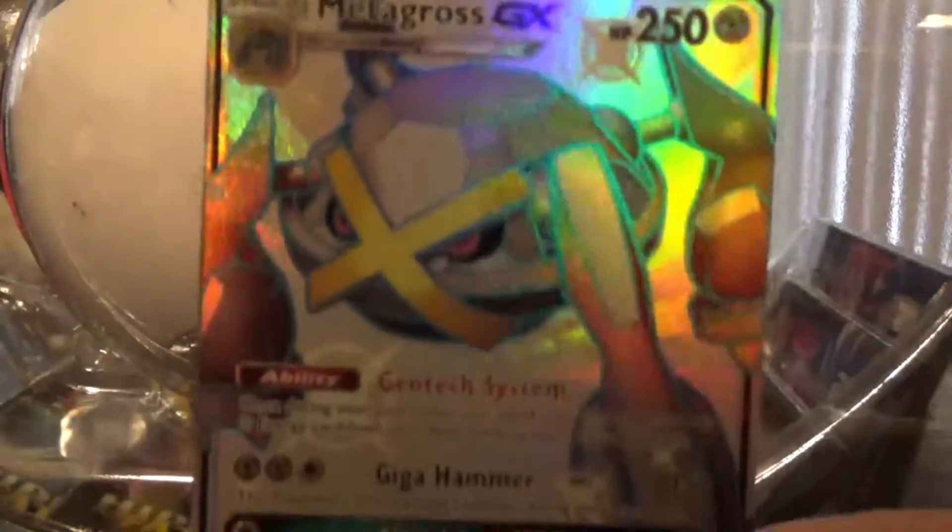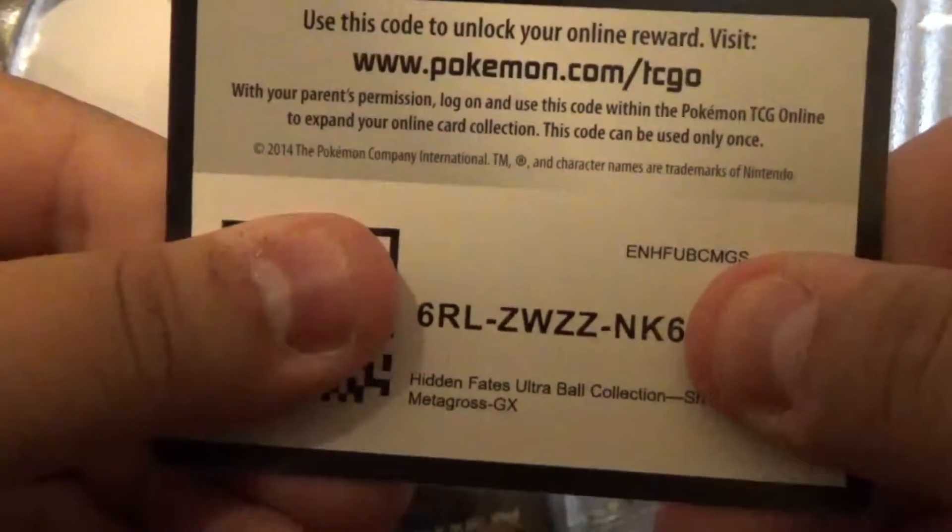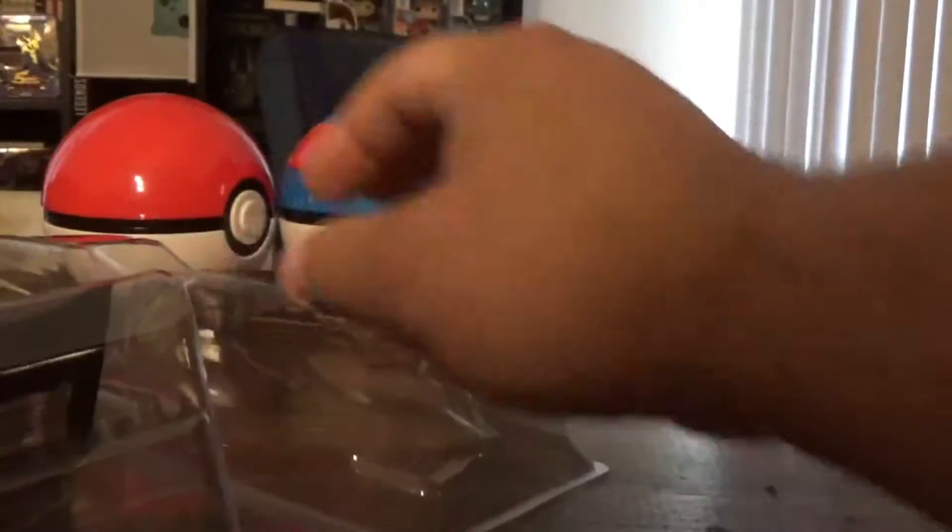There's a really nice Metagross. Let me get him out of there. Here's the Metagross - it's really great. Love shiny Metagross, it's a really good card. So here's some of the code card. We'll show the last bit of it at the very end, or at least I'll try to remember to. Can't make any promises.